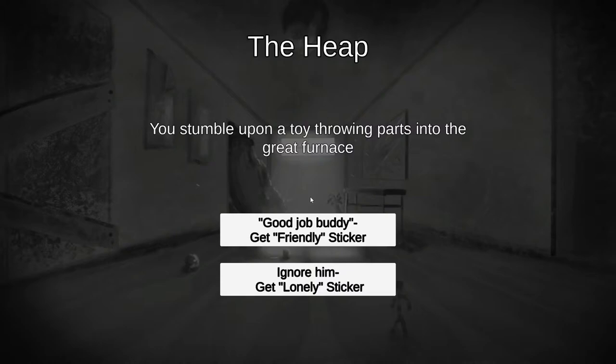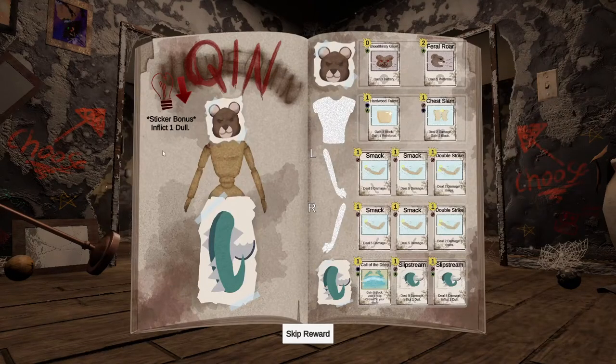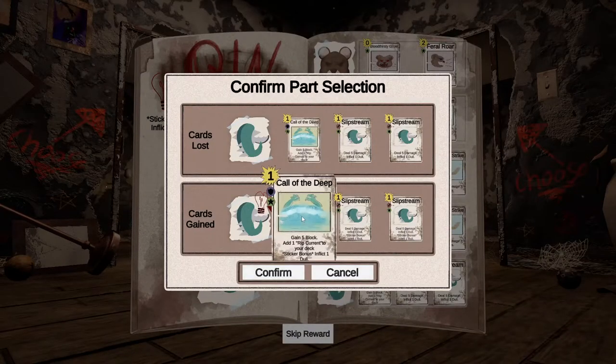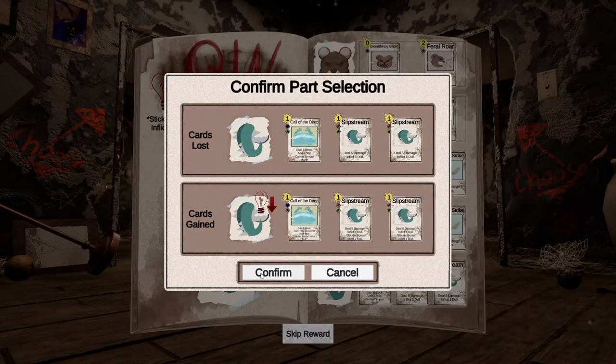This is one of our events — we've added more events and more stickers that you get from them. You've stumbled upon a toy throwing parts into a great furnace, so you can either say 'good job buddy' and help them out, or ignore them. In the future we'll have tooltips showing what the sticker does, but for now go off flavor. We'll stay lonely, ignore them, take the high road — and here is that sticker: inflict one dole. Now I've got to choose one part to add it to — we'll add it to the fish legs. In the confirmation screen you can see the sticker bonus text at the bottom.